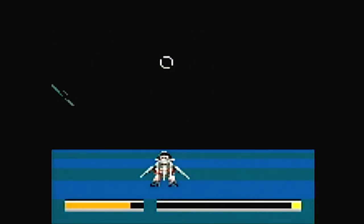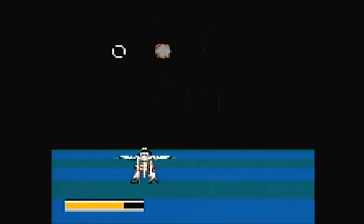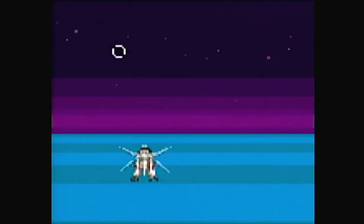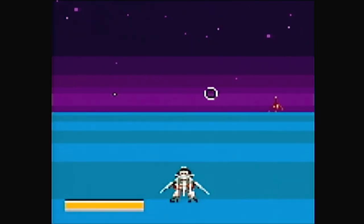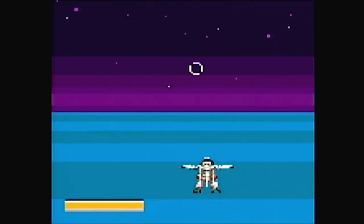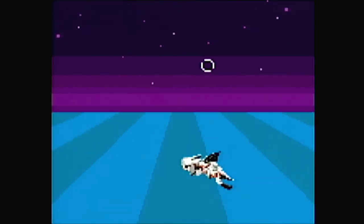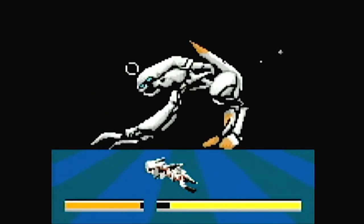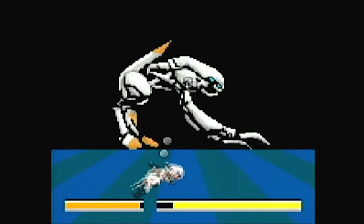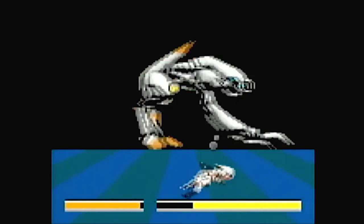My Game Gear screen finally crapped out, Katie. It's just gray and if I turn it upside down I can see some lines. I need new capacitors — I can send it in to get it recapped for about 50 bucks, or I can buy a new recapped Game Gear for like 60. Or I could buy the capacitors and solder them on myself. Or I could just play emulators of the Game Gear games I want to play — like Panzer Dragoon Mini. It's the only Game Gear game you need.